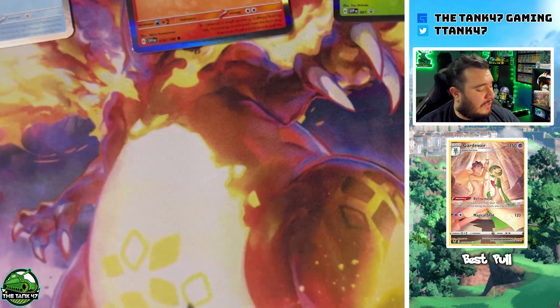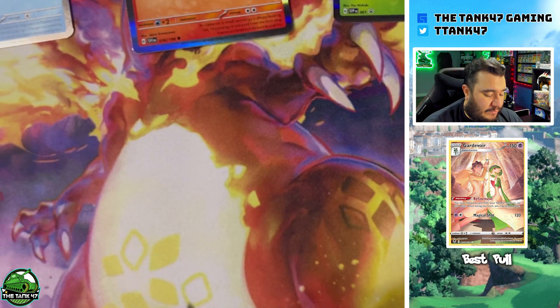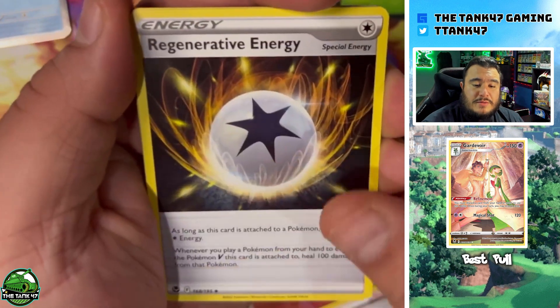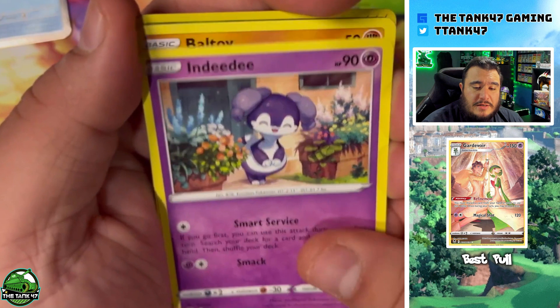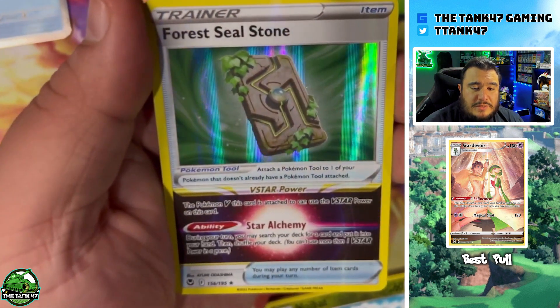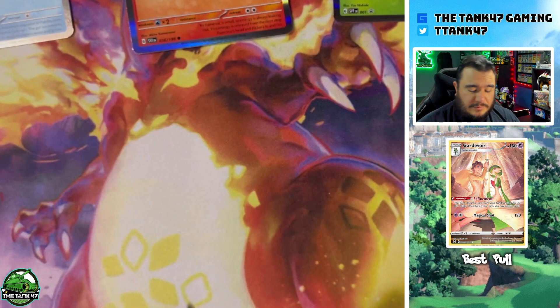This is the last Silver Tempest pack between the two boxes. You get two in each box along with two Brilliant Stars. Starting out with a Grass Energy, Serena, Regidrago, Duosion, Sandile, Swirlix, Mareanie, Noivern reverse, and a Forest Seal Stone — that's actually a really cool card. That does it for Silver Tempest, let's go into Brilliant Stars.